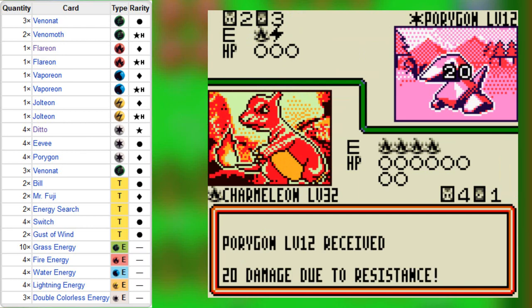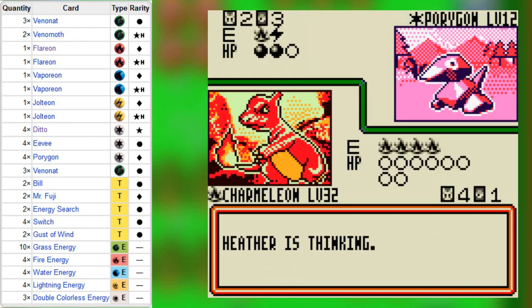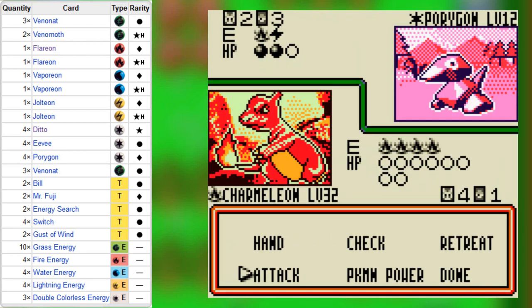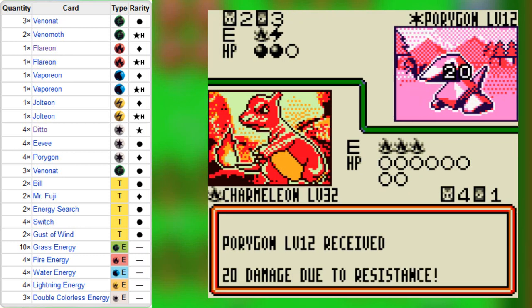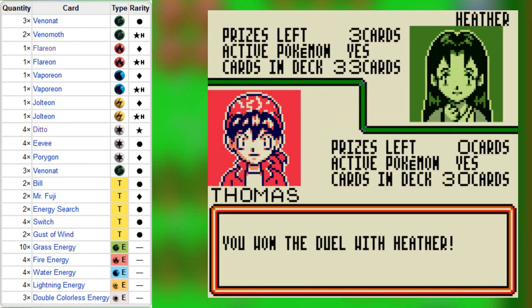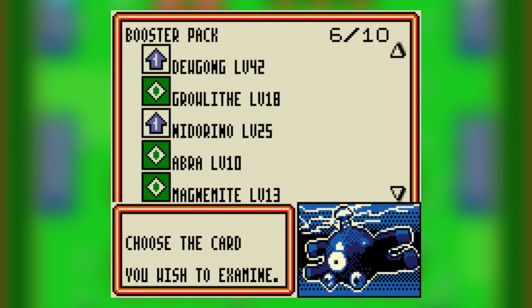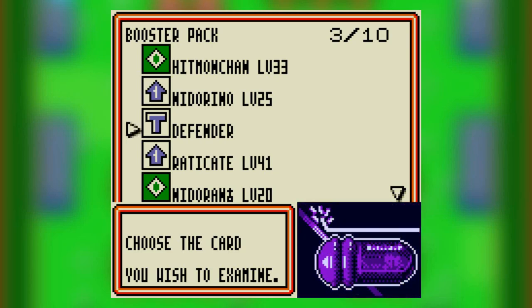If he switches out, man. Okay, good. With this AI — I don't know — he just kinda sat there. We got another Scyther, which is good, because I'm not using Scyther in my fire deck.